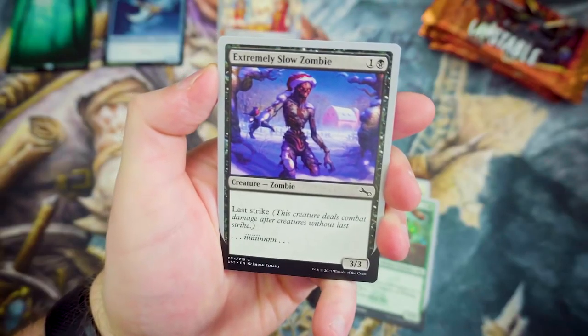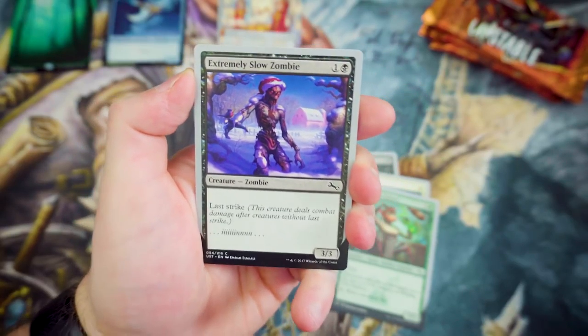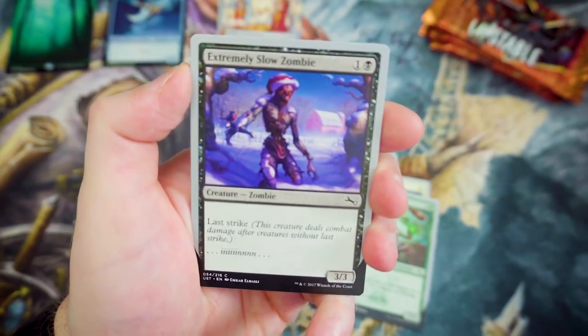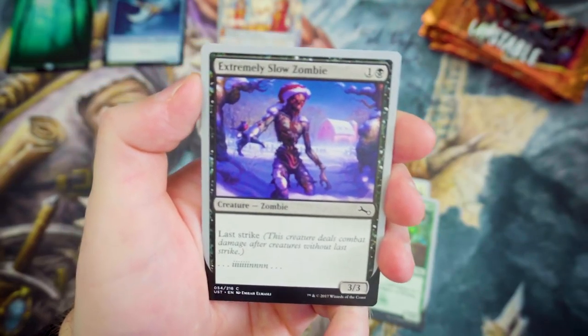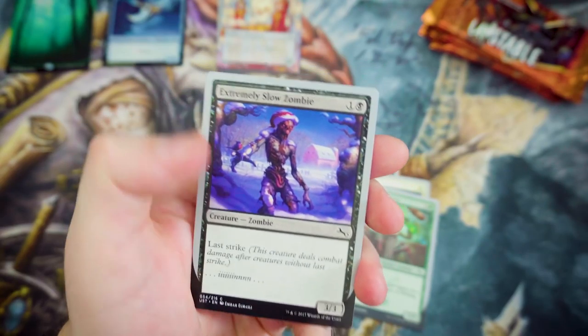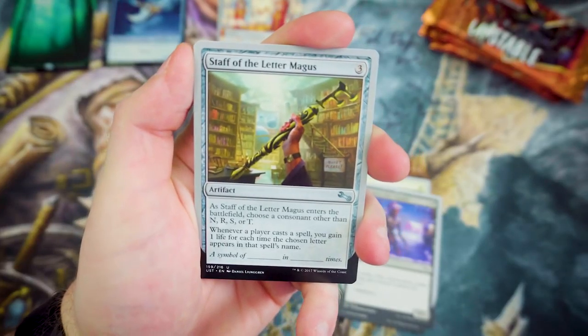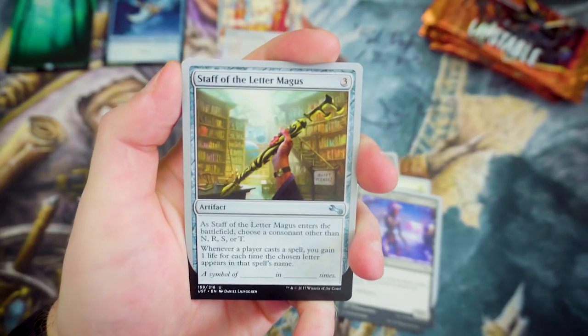There's something I've actually quite liked the look of — for 1 and a Black, you've got yourself a 3-3 with Last Strike. Even just as a blocker, that's still pretty cool, because it's still going to take something with 3 power to get rid of it. I really do like Last Strike. Next into the uncommons, we've got Staff of the Letter Magus.